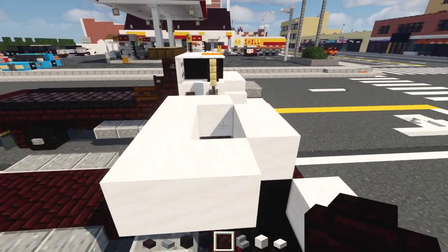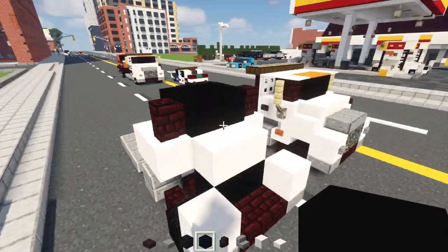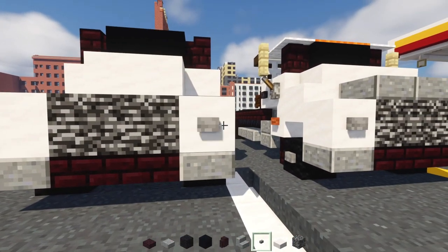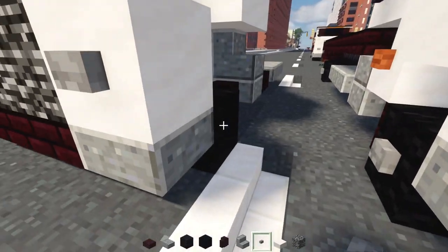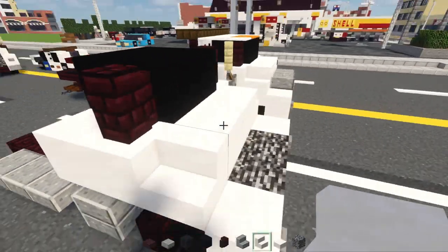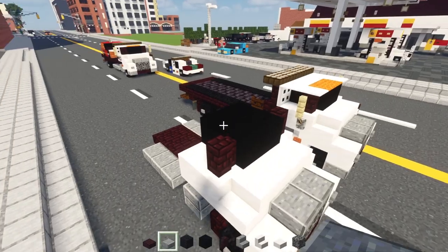Then on the side, we'll add in a nether brick wall with black concrete all the way across inside, two blocks wide — so it's like a two by two black concrete. Then we'll go to the front and add in bedrock, placed two blocks wide for the grill. Stone buttons to the sides for the headlights, and we'll also add them to the sides of the wheel. Next, we'll add in smooth quartz stairs facing outwards on the side, and then two polished andesite slabs on top of this grill.